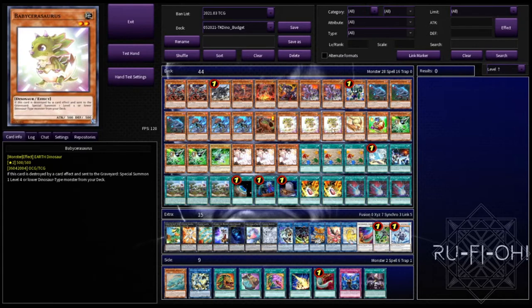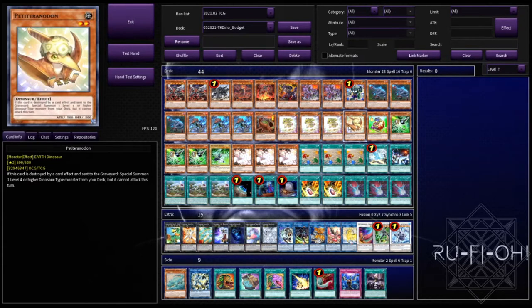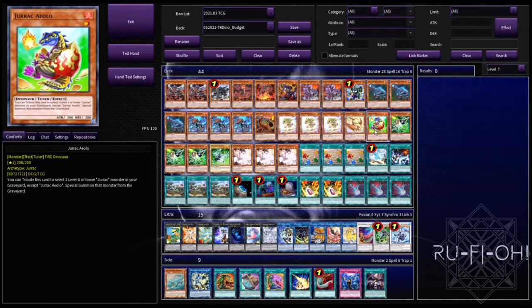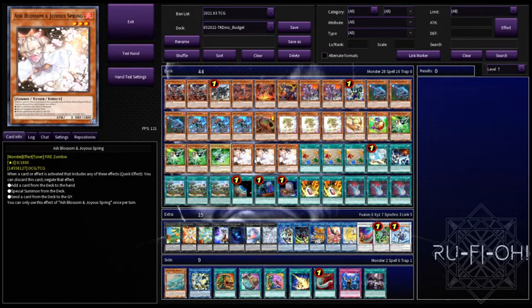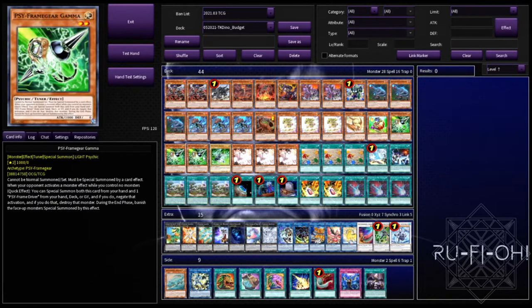Triple copies of Baby Cerasaurus — triple is more mandatory in this build because you want to see it in hand so you can get it off your Litho, or pop it off Diagram. Much the same for Petite Tyrannodon, although one copy is sufficient. Running a single copy of Dracossack — we can get this off Miscellaneousaurus or pop it with the True King, which is a nice touch. It can help us get into Chamberlain or Trishula — a really good option particularly in a budget variant. Triple copies of Scrap Recycler and Gamma Driver — the mandatory brick that comes along with it — and triple copies of Ash Blossom. Hand traps aren't as powerful against top tier decks but against anything below they absolutely crush.